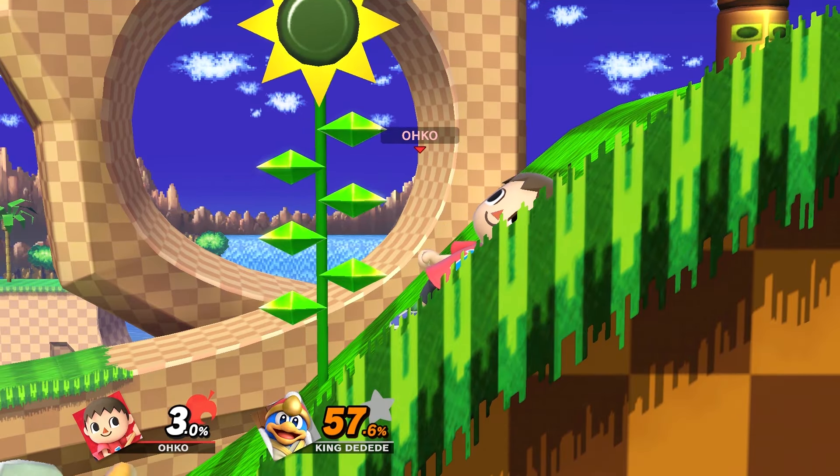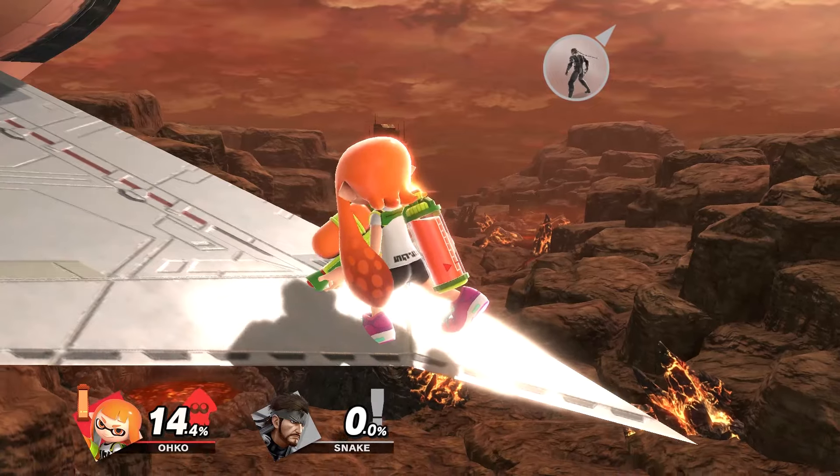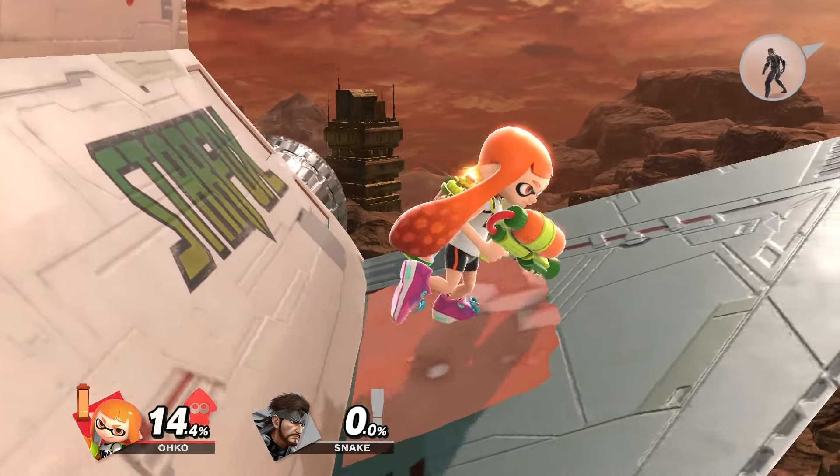Let's start off with an old classic. A few patches ago, there was a glitch that let Villager be slightly tilted and just be stuck that way — now you can do it again, but with Inkling. Go to the Venom stage with Inkling, position her at the top of the sloped area, then simply side B down the slope. Inkling will bounce back up and be stuck like this. A majority of her moves will look weird but function the same, and getting hit will set you back to normal.